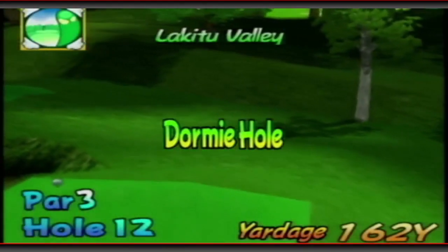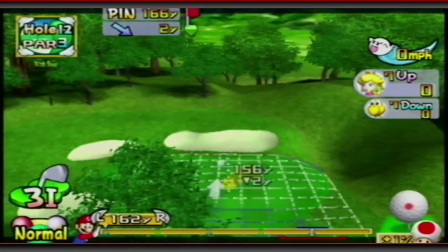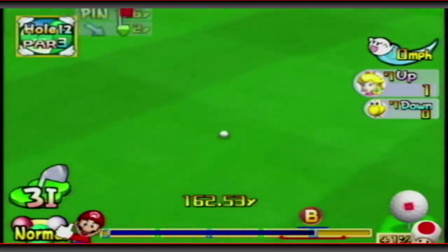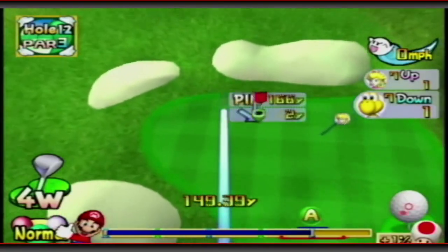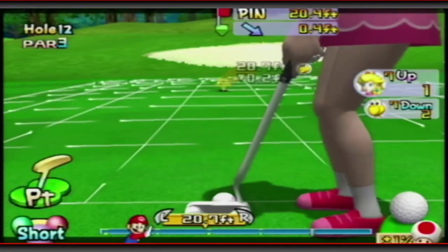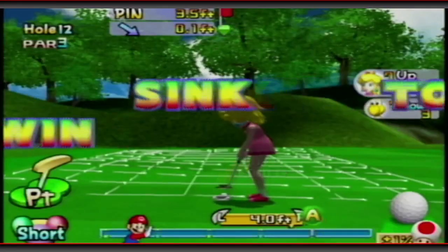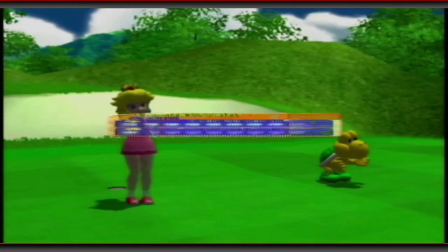We still have one more hole to go — the dormy hole. Par 3. Using a forward — the green is shifting left, so we'll let it naturally roll over towards the hole. It didn't roll as much as I thought. Using a forward, you're not going to get much spin on it, that's why I didn't want to use it. I was afraid of powering right across the green. Let's end it here — a little bit too much power and a little outside. There's his par so we can par to tie and win the match. There we go — we still did it. We won off the tie. Not the best feeling but a win's a win.